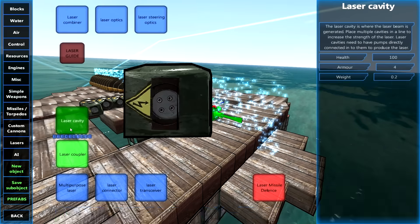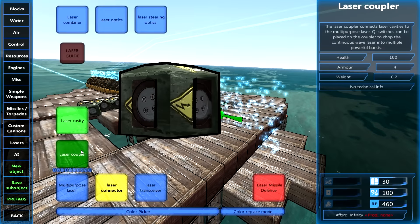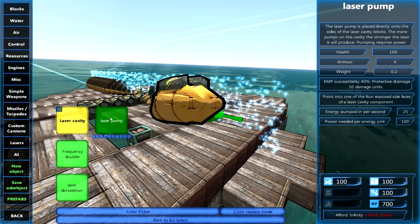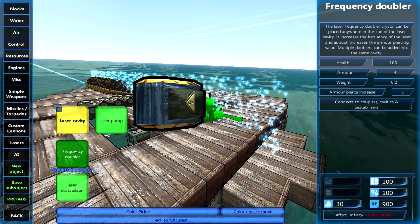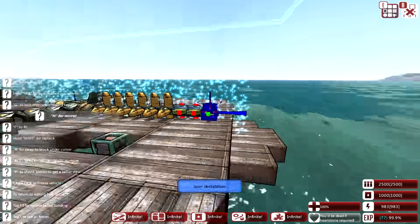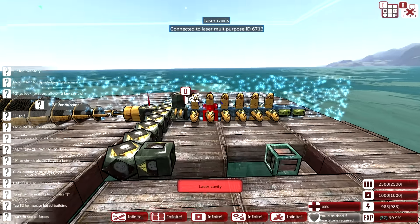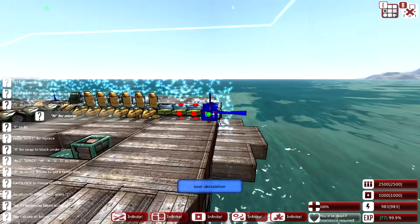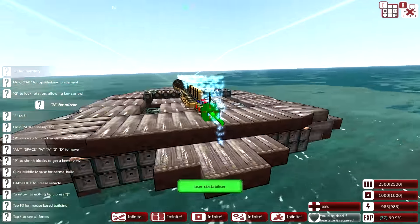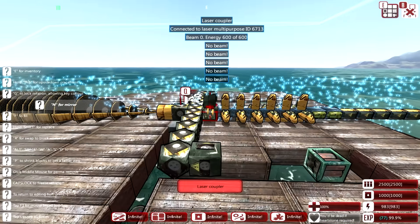Now we get to the destabilizers — we go to laser, and there's a cavity. The frequency doubler, or destabilizer, adds damage, so I'll put these on first. Probably about two of these is good. For something about this long, two is good, otherwise there's going to be a huge drain of power. I think two is safe for now since we'll have three of these bad boys, plus a bunch of frequency doublers to increase the AP on our laser.